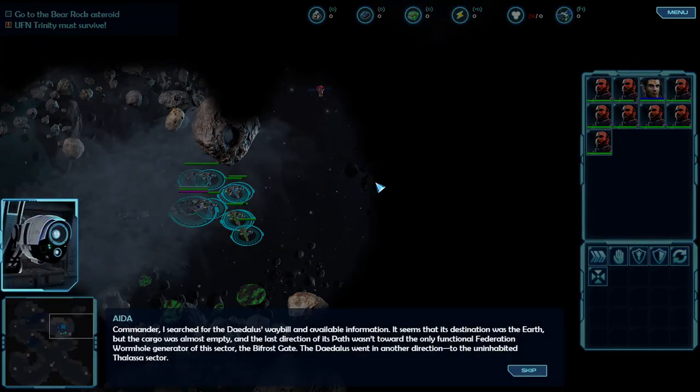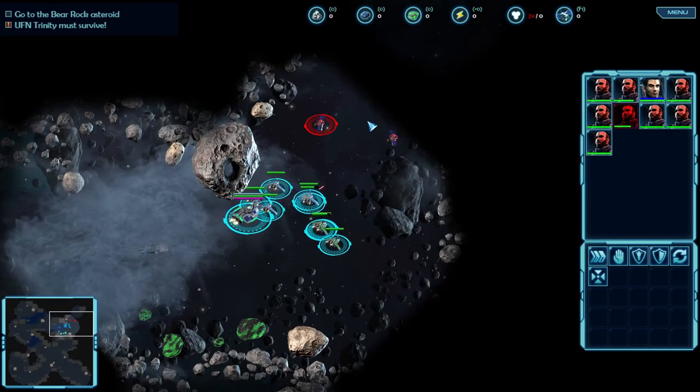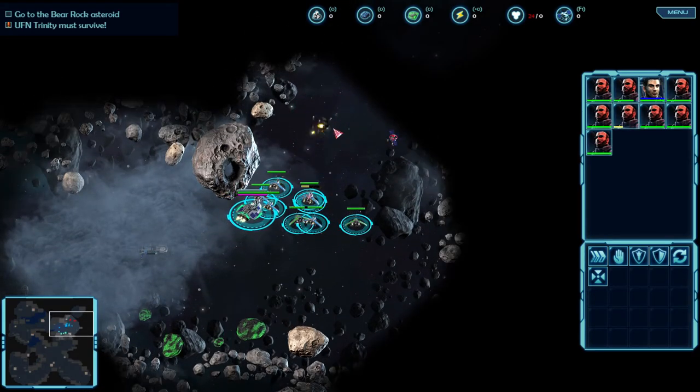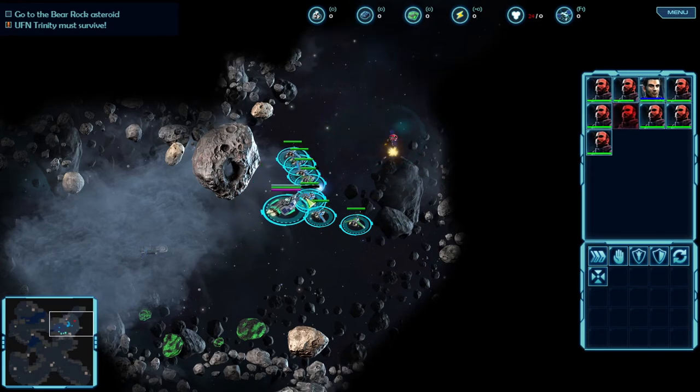I searched for the Daedalus waybill and available information. It seems that its destination was Earth, but the cargo was almost empty and the last direction of its path wasn't toward the only functional Federation wormhole generator of this sector, the Bifrost Gate. The Daedalus went in another direction, to the uninhabited Philososator. That's kinda suspicious.